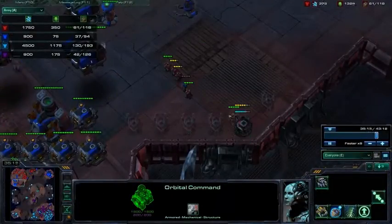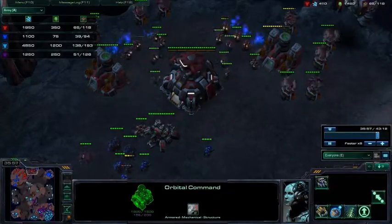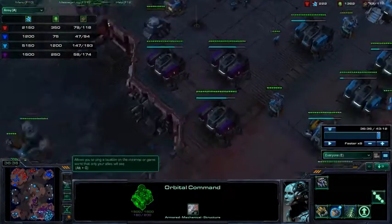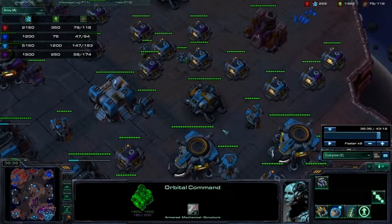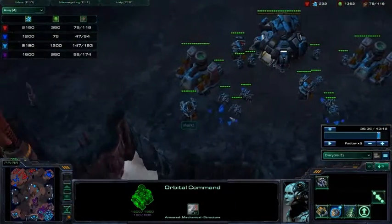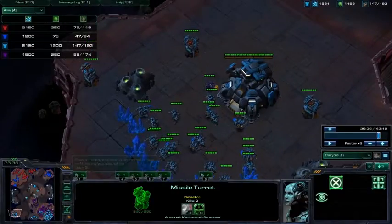Look at this — all these turrets. He doesn't realize you're about to be out of money. Spending money defending a base that is now completely useless is so ridiculous. Let's look more at what you're doing than what your opponents are doing, because I don't think you sent me this game to find out what your opponents could have done better. You guys were much smarter — you didn't spend any money on useless turrets. You spent money on turrets that actually protect workers that are actually mining, and that's much, much cooler.